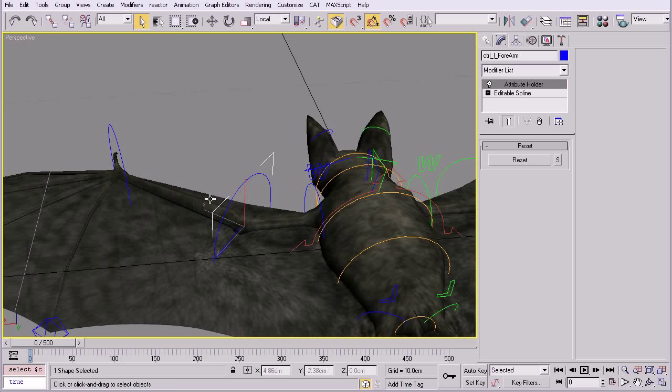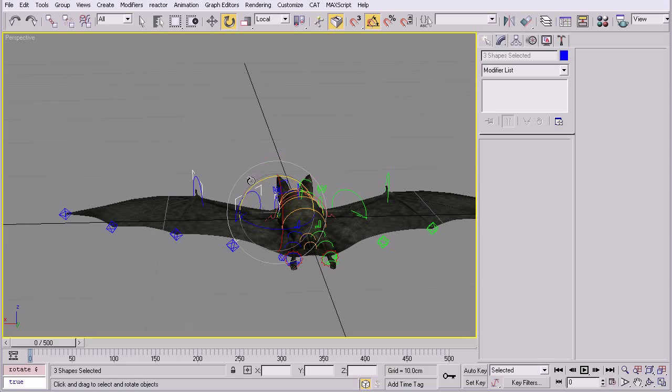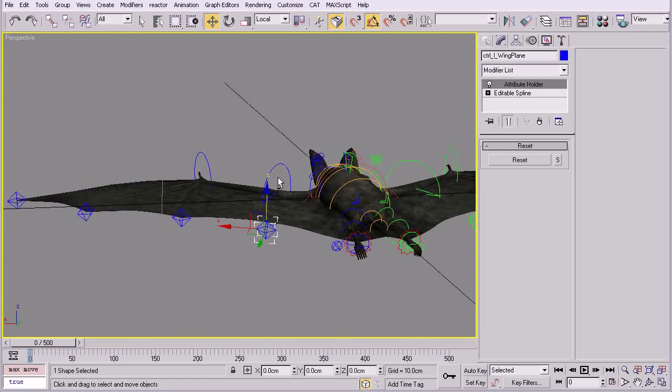โครงสร้างแขนก็คล้ายๆ คน คือกระดูกไหปลาร้า แขนท่อนบน แขนท่อนปลาย forearm แล้วก็ hand เวลาตีปีกก็ควบคุมสามตัวนี้ จับหมุนขึ้นหมุนลงได้